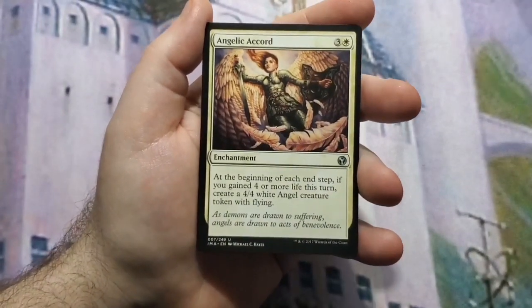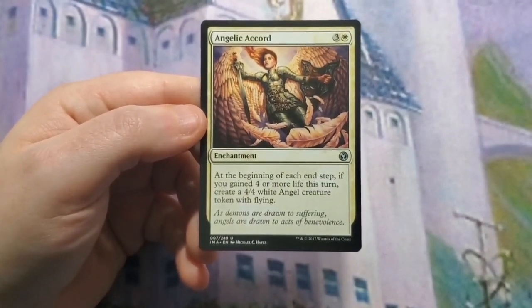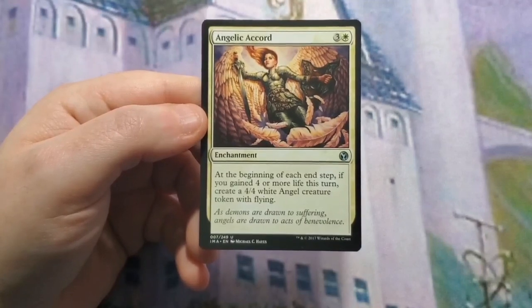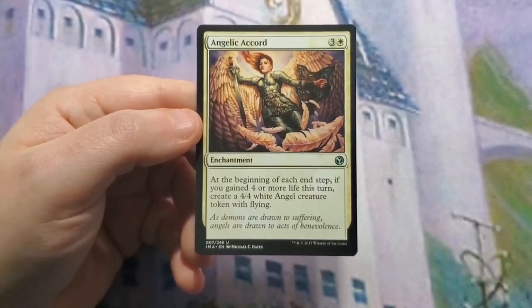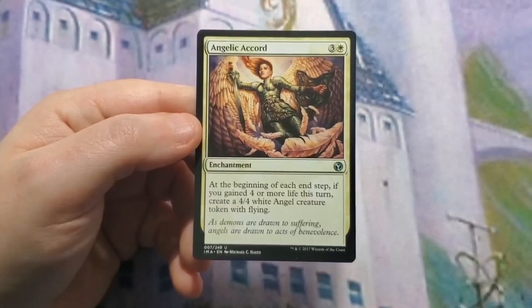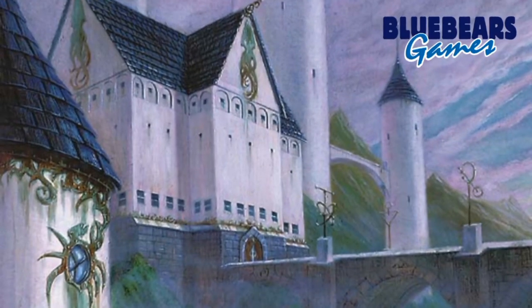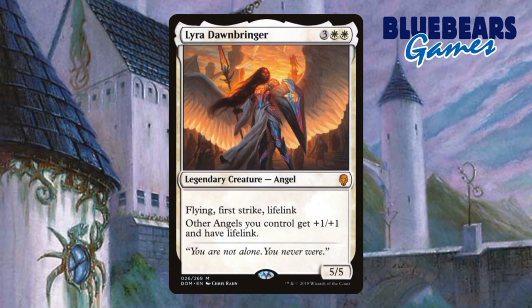The last card is the payoff for all that life gain — it's a four-mana enchantment: Angelic Accord. At the beginning of each end step — each player's, not just yours — if you gained four or more life this turn, you create a 4/4 angel creature token with flying. Not vigilance, though, so it's not quite a Serra Angel.